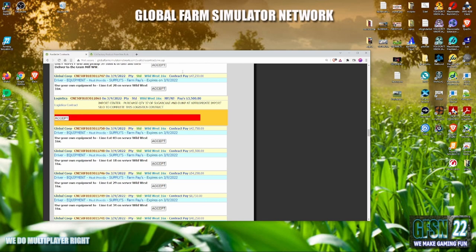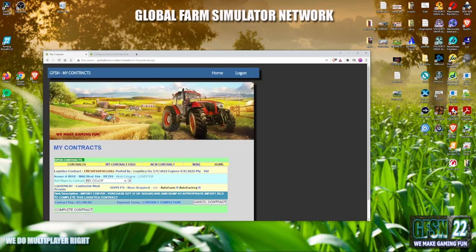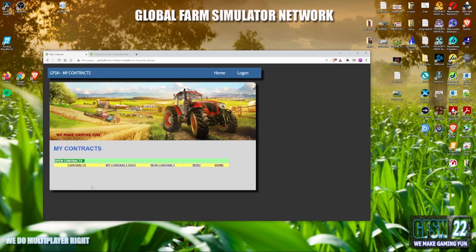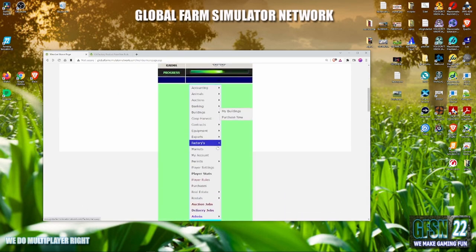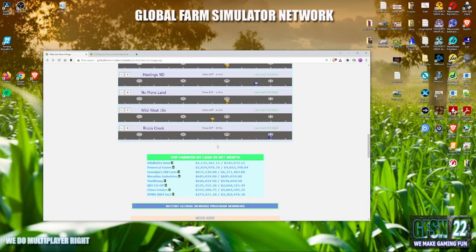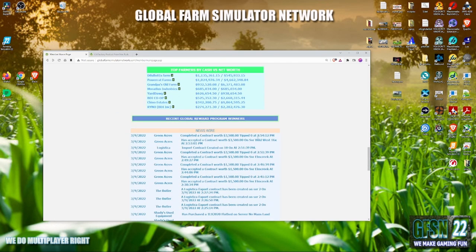That's all there is. Now it's created that import contract. If I actually went to the other server, I'd go to the import silo, purchase that amount, dump it in the single silo, and the player would come pick it up. And you can see I'd then be paid for having run that contract — there's my $3,500. Anyone could cheat if they wanted to, but who are you cheating in the end? Yourself. So that is what imports and exports are all about.